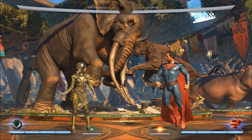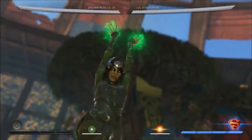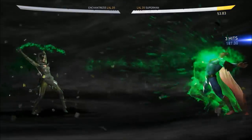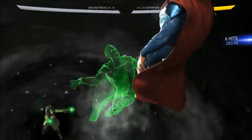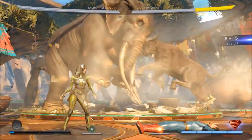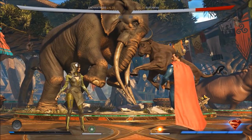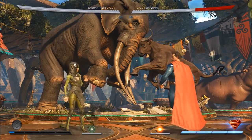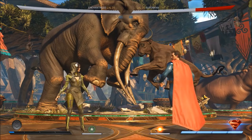Let's go into her super move. Awesome — Superman got beat up by his own soul. Well, he's weak to magic — that's canon for Kryptonians — which means Enchantress is an answer to Supergirl.